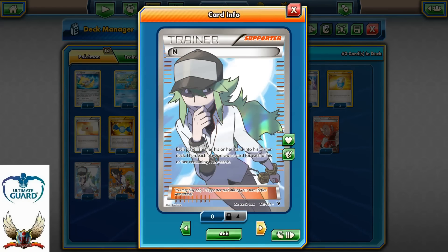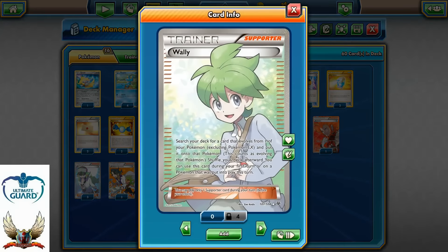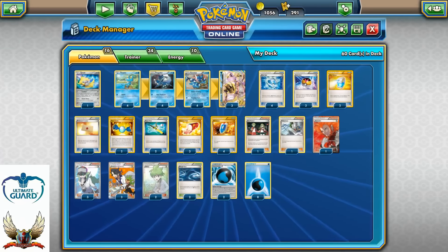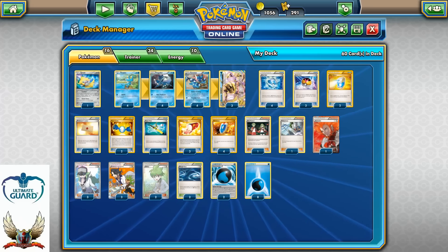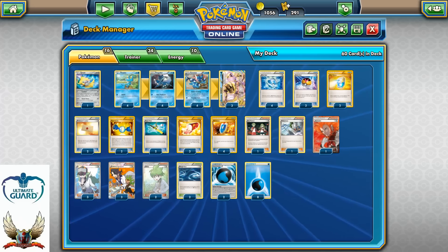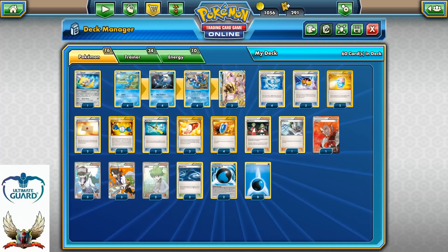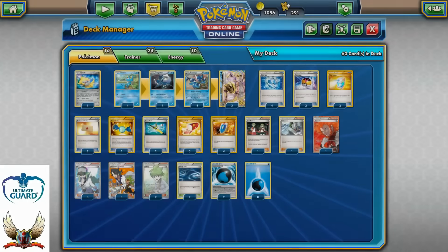For draw support I decided to go with three copies of N and three copies of Professor Sycamore — very polished. Two copies of Wally, even for that turn-one Froakie into Frogadier with Water Duplicate, which is very powerful. Then turn two you can have Greninja for Greninja Break. I don't like having only one copy of a card except for something like Fisherman, which is a late-game card. Wally is an all-time card — it can be played turn one or turn seventeen, it doesn't matter, and it can be reused many times.